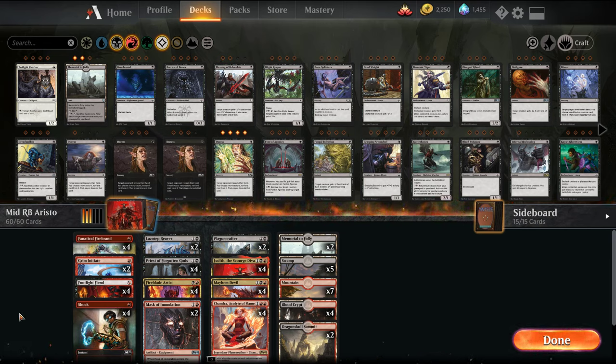Welcome folks, I'm MTG Joe and today we're going to continue our build series with Black Red Aristocrats. This is the mid-budget variant, so in this one we go up 12 rares. It's kind of the in-between before we go fully tuned.